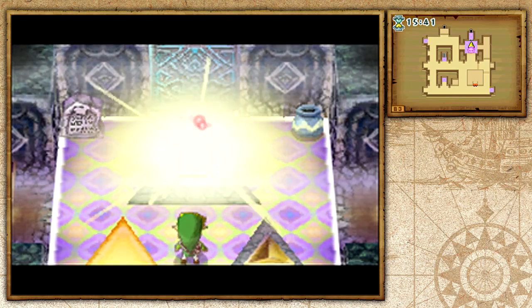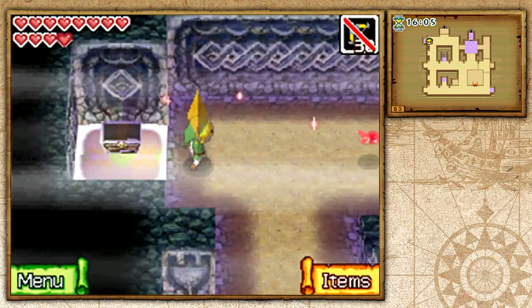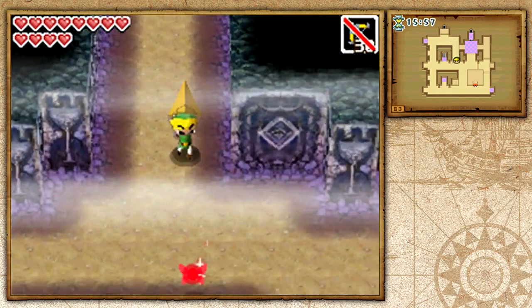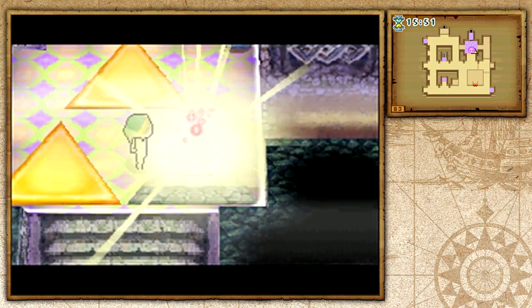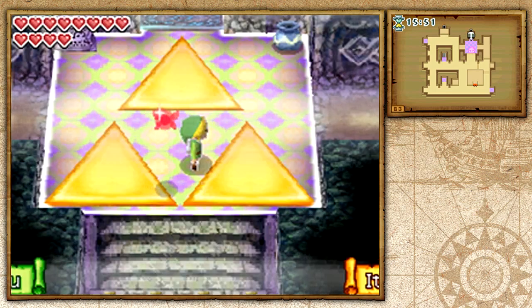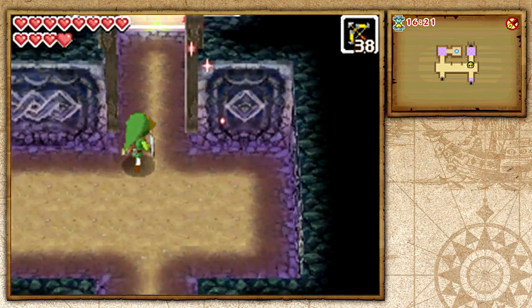Let's go and pick up this final force gem. Remember when this was our very first run in the Temple of the Ocean King? This was considered the hardest room — the final room for the second sea chart. Right now we're doing it within like two minutes tops and it's really easy. It's just crazy how much the items help you. I think that's why people dislike this game — because they don't know how much the items actually help. They usually think they have to go through the whole temple doing all the same puzzles without anything making it easier. But it does get a lot easier.